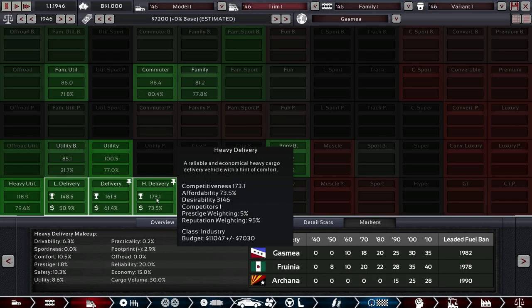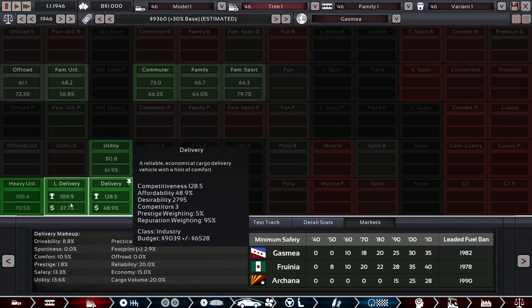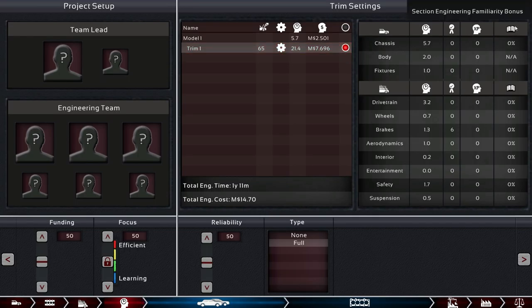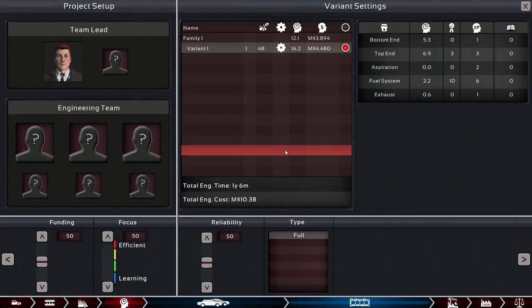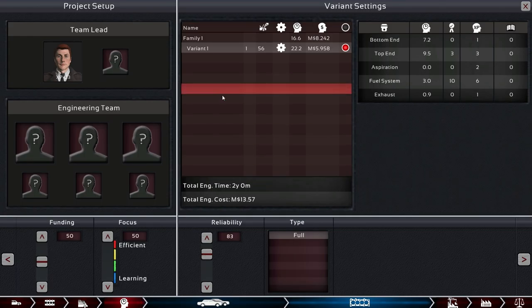In the markets, we are going to take that 30% markup and we're still doing really well — though that might be because there's no competition released in recent years, so take that with a grain of salt. For engineering, we have no familiarity yet — this is the familiarity bonus you get from engineering, all zero right now because we have never engineered one of these projects. We want to engineer it for exactly two years. Herbert — there he is — such a beautiful little man. That reduces engineering time so much that we can amp up reliability even more. Now we have an engine with 56 reliability in 1946, and delivery car buyers really like reliability.